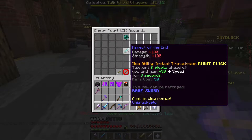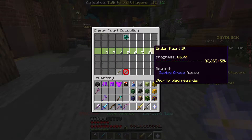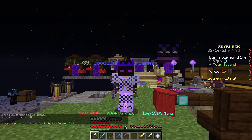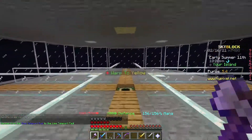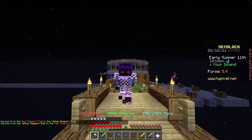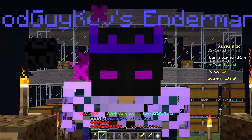The first step was to acquire the blade known as the Aspect of the End. But to achieve such a feat, I had to reach Enderman Collection level 9 — just kidding, level 8, I had that wrong. Which is why I constructed the Endertower. This used to have Enderman minions in it, I promise. And after 2 days, I reached Enderman level 8 and made the Aspect of the End.